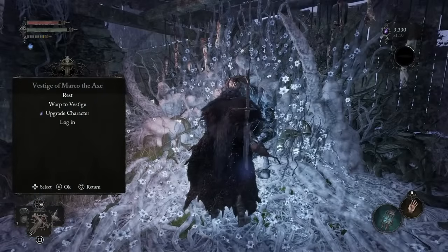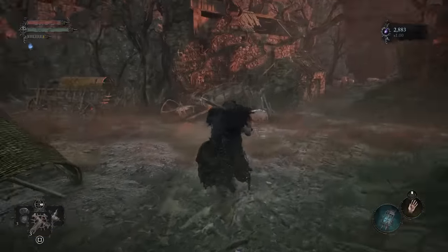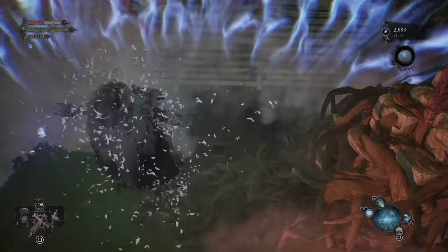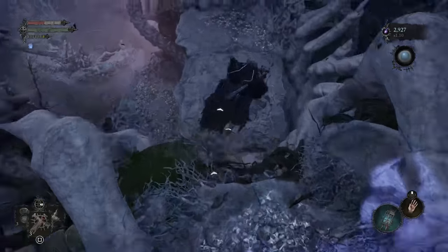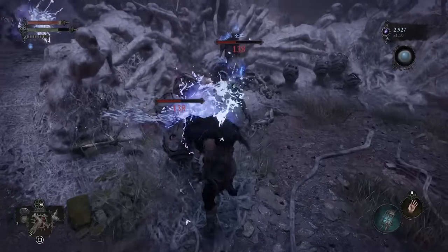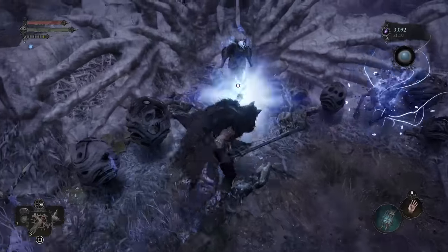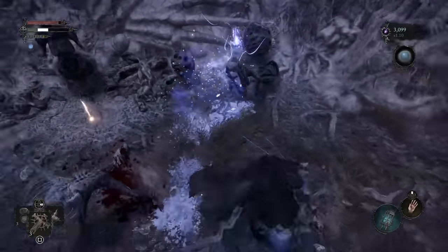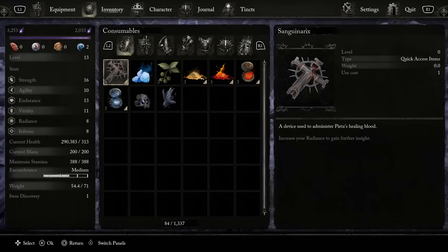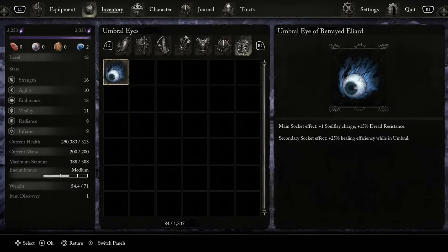All the way back at the Vestige of Marco the Axe in the windmill area, right in front of that vestige is an ornate door, and to the left of the door is a fence that has a little gap in it. If you enter the Umbral Realm here and pull on the fleshy lever with a Soul Flay where the fence gap was, it will create a nice set of descending platforms that you can jump down safely to the little area below. Once you get here, there will be some umbral eggs that can spawn some enemies, so be careful not to get jumped while interacting. But once you've cleaned the area up, there is a nice fleshy loot box you can open, and inside you can grab the Umbral Eye of Betrayed Eliard item. Once you reach Skyrest Bridge — the proper hub — when progressing the story, you can interact with Molhu, who exists purely in the Umbral Realm, and socket these umbral eyes into your lamp using him as a merchant. The Umbral Eye of Betrayed Eliard specifically gives you one bonus Soul Flay charge, among some other things, which you can use as a foolproofing measure if it doesn't quite work the first time on the Buckethead.